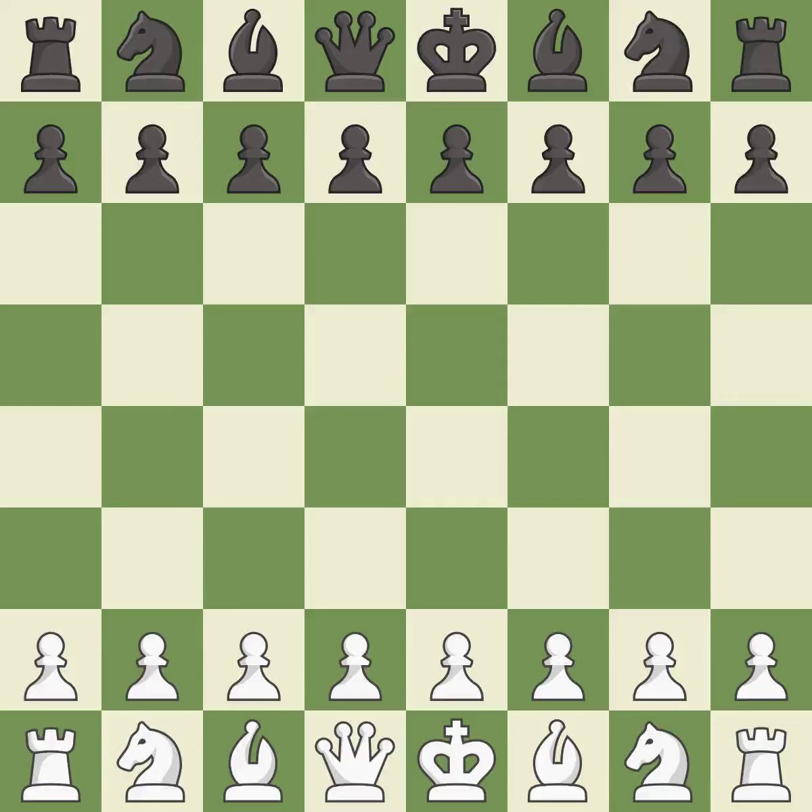Balanced — neither player ever had an advantage. That game was pretty competitive. White took advantage of the opportunities they saw in the opening. It was an incredible middle game by both players. Both players had incredible precision in the end game.